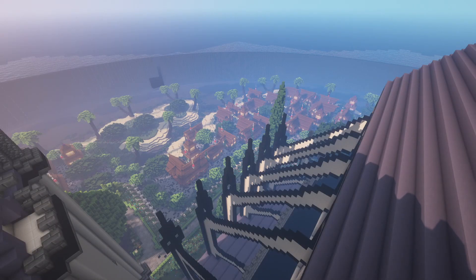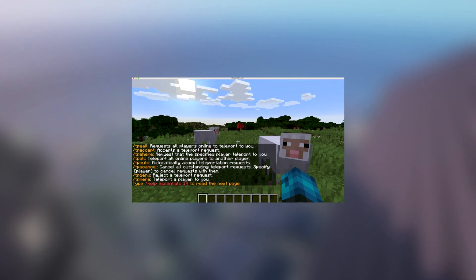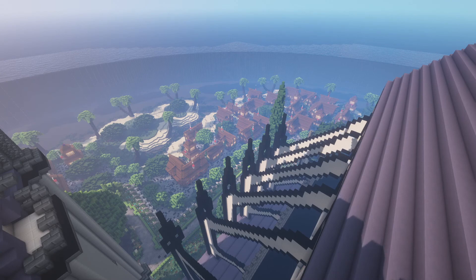And here it is, the plugin you've all been waiting for. Ranking in first place and the plugin we think is the overall must-have for every server is Essentials X. Essentials X is an essential plugin that every Minecraft server should have. It has over 130 commands which can take care of almost anything in game. The plugin takes over the role of the server moderator themselves and lets you relax as it does all the work.